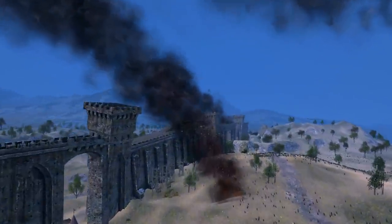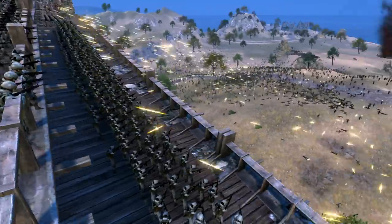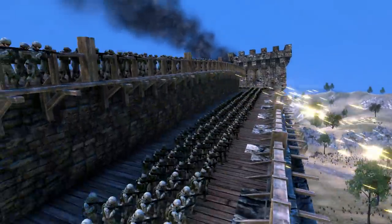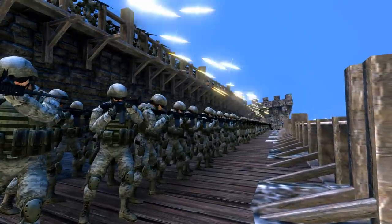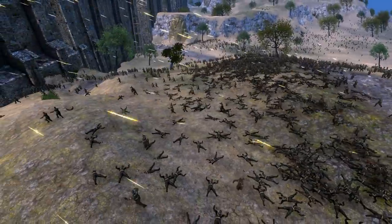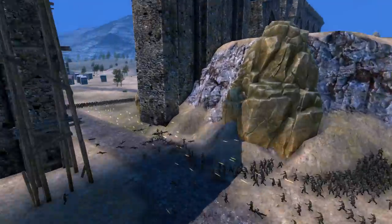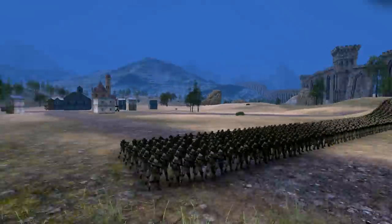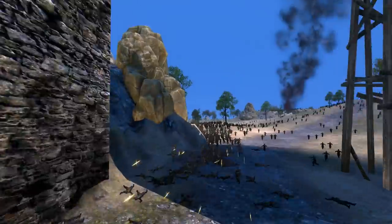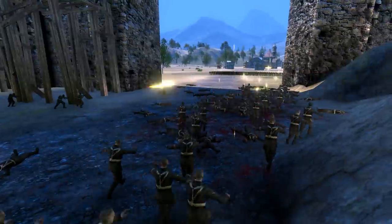Alright, we got the ramparts firing out over this way. These guys are getting a hefty amount of kills on the zombies attacking the walls. We've also got these troopers over here taking on the zombies trying to come through their barricade. Very nice - that's insane.